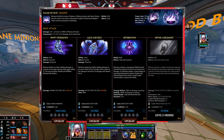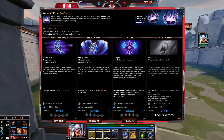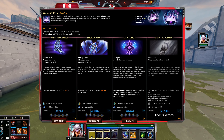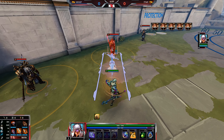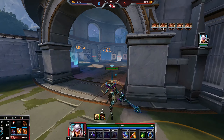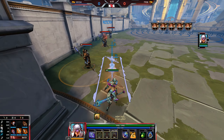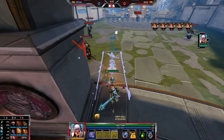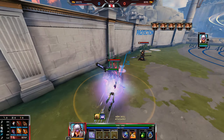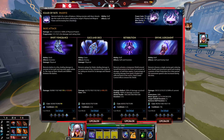For Nemesis' first ability, Swift Vengeance: she dashes in a line dealing damage to enemies in her path and may dash again within 2 seconds. She can use basic attacks and abilities between the dashes. It's about 30 units range. You can use it, cancel it, start attacking, and then reactivate it to do another dash. Both dashes deal damage.